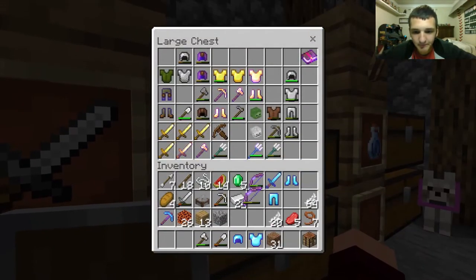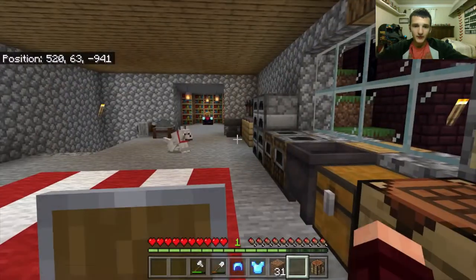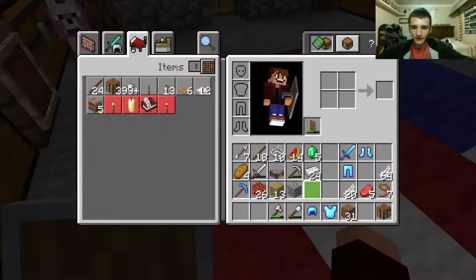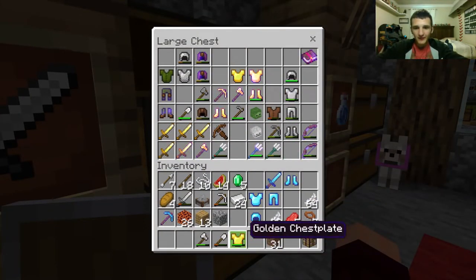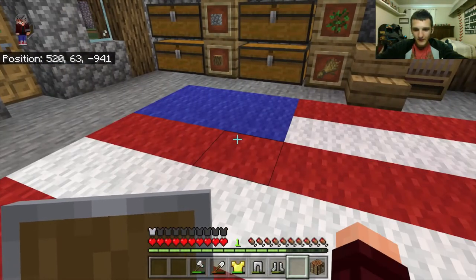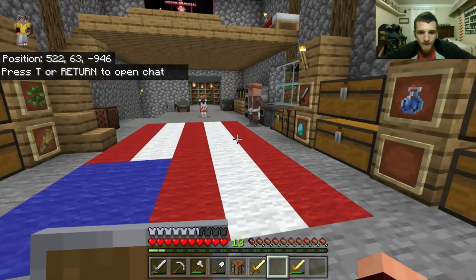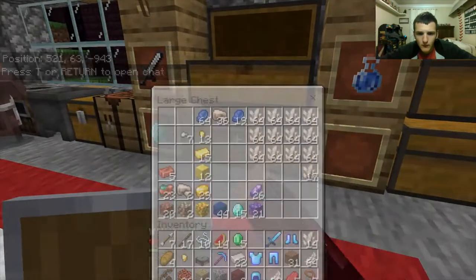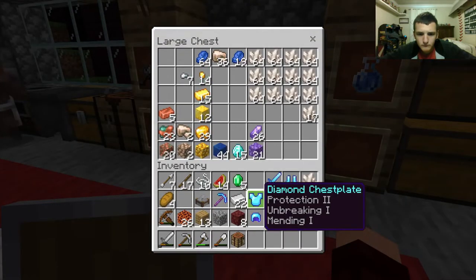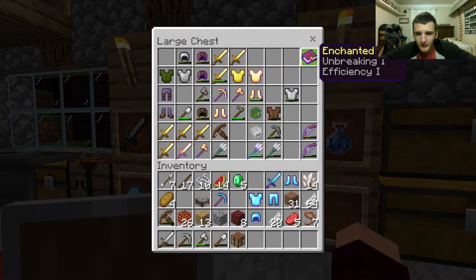I've got two enchanted bows here. The only way I can add them is with that — sadly I need twelve. I have to go back to the nether. All right, now that I did that — I'm gonna put that back there. Infinity and power three.